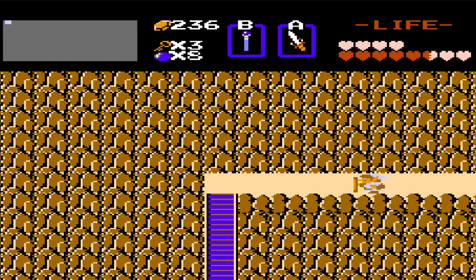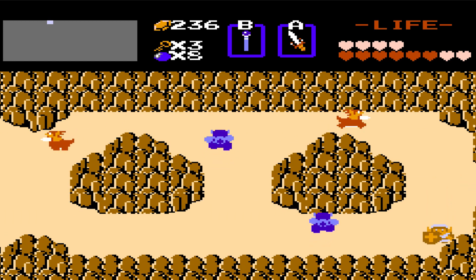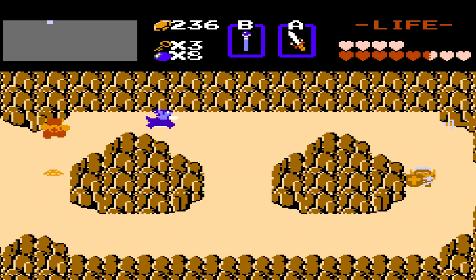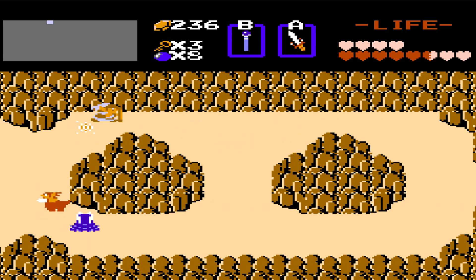This is the northwestern area of the map - the most northwest you can go. Right here on this screen it looks like just a really ordinary screen with a whole bunch of enemies everywhere as per usual. There is a secret here though, and that secret is level nine.